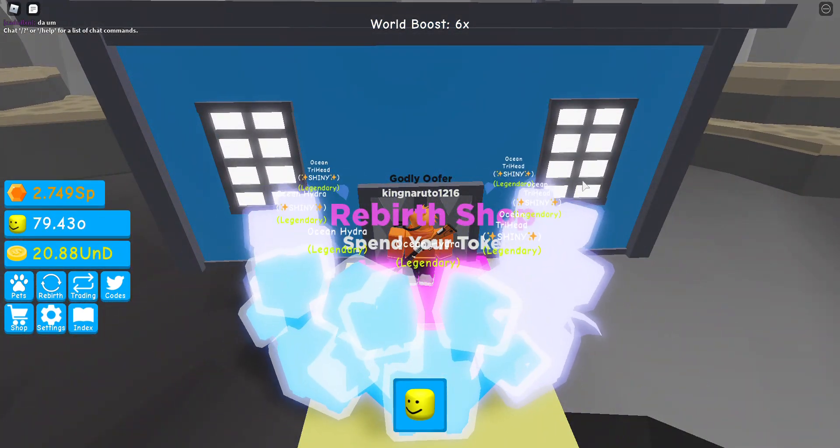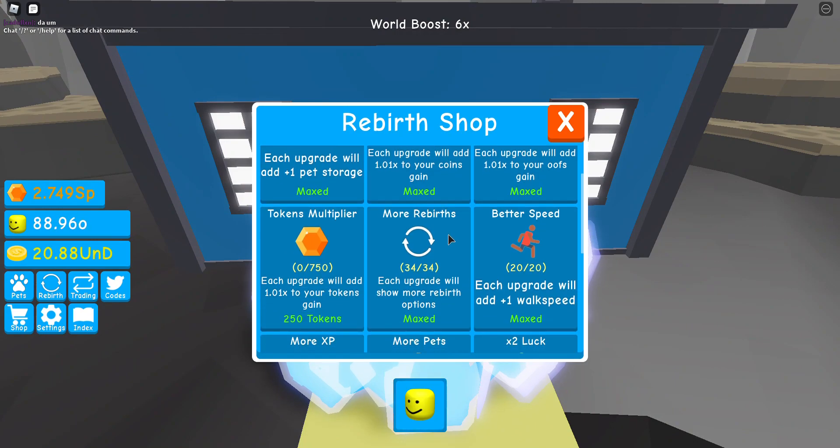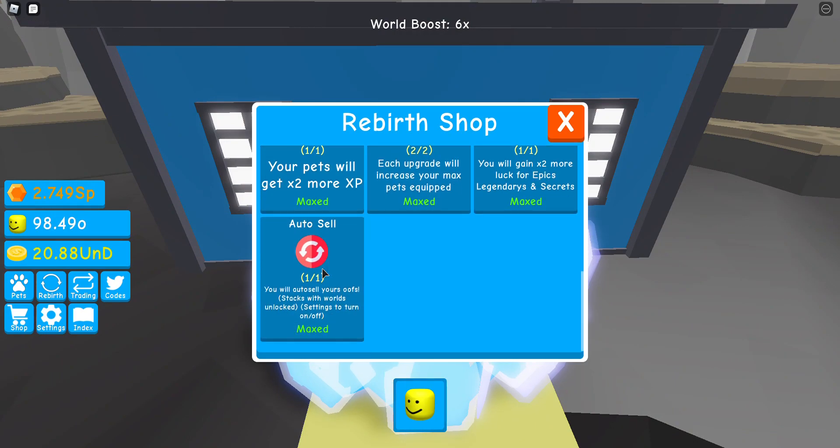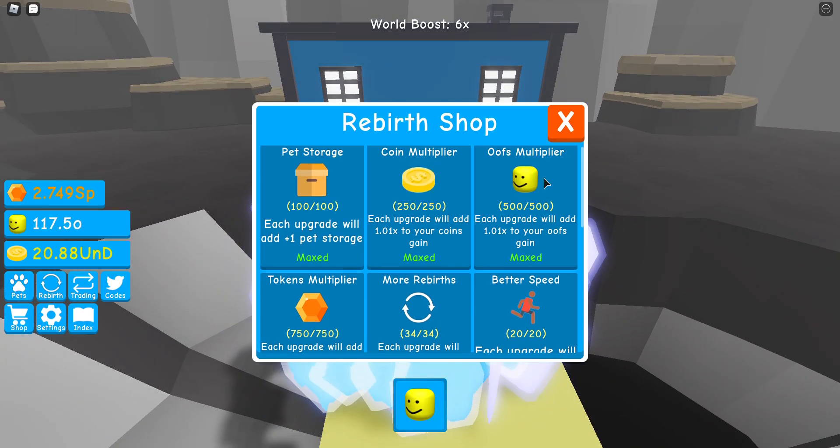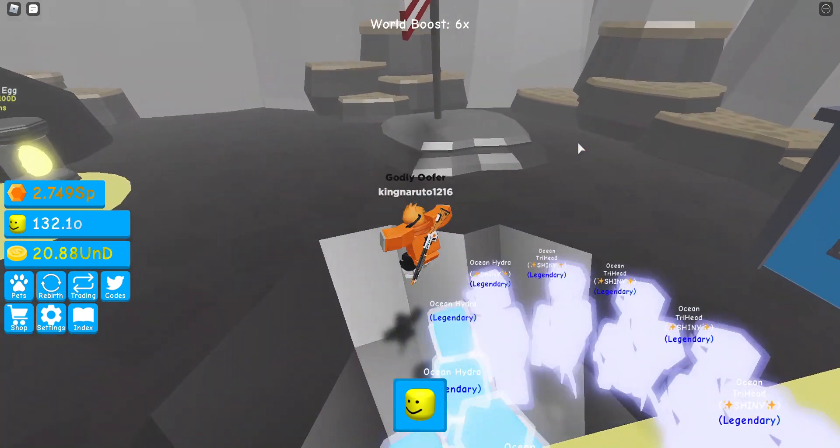So let's check out what was added in the revert shop. Token multiplier — I just maxed it out right away, I just bought all of it. That was fast.